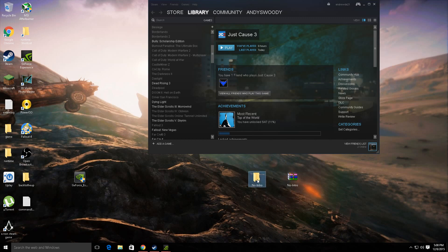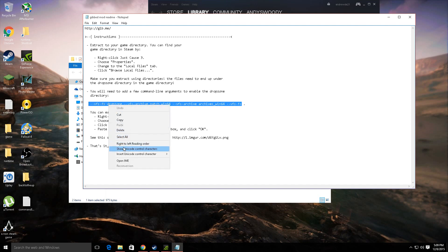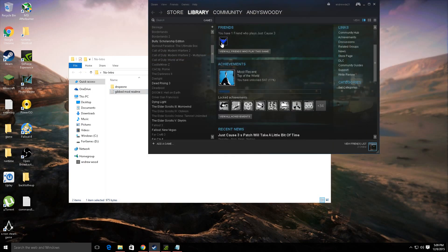So you extract it, it gives you this. You can open up the readme file and then you gotta copy this right here into your launch directory for Just Cause 3.